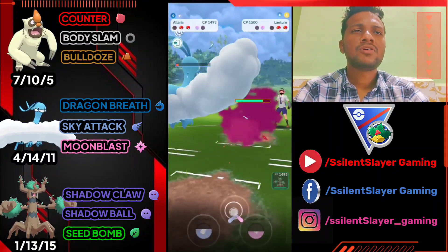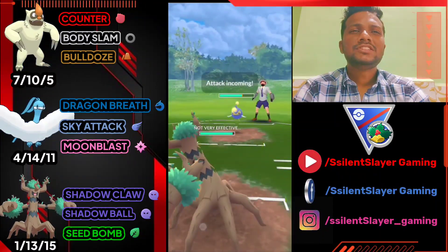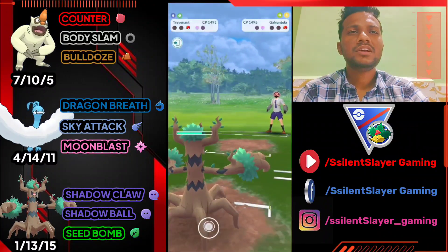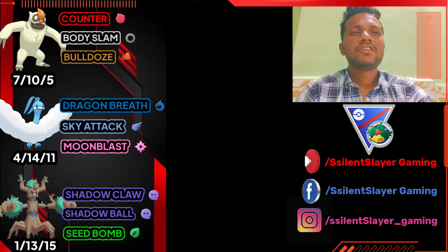He's got Lanturn with Water Gun — again a win for us. We can easily take out Lanturn; we just need two Seed Bombs first for his shield. Opponent just surrenders because he can't match Trevenant.